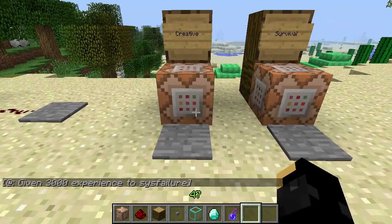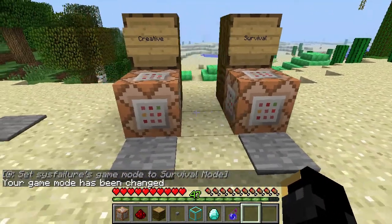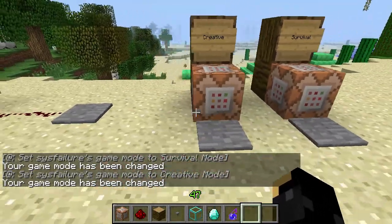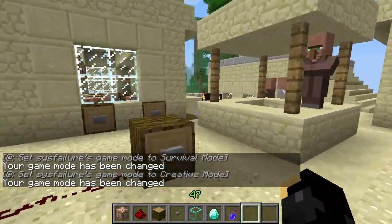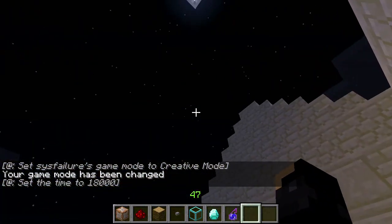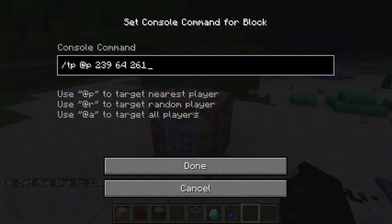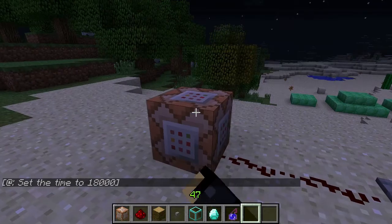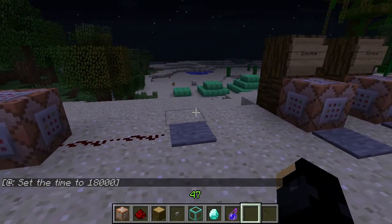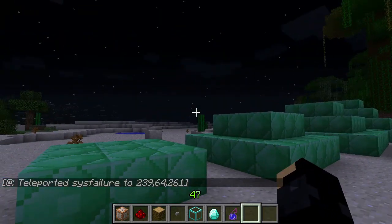You can also use it for switching modes if you wanted — now survival mode and back to creative mode. And obviously, as you saw over here, I can change time of day — night time again. And this one over here is set to teleport the closest player to those coordinates, which in that case is me. So we're just popping over here. There we go. So that's the TP.